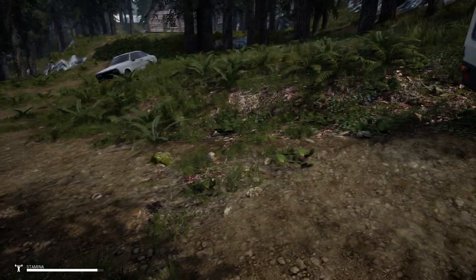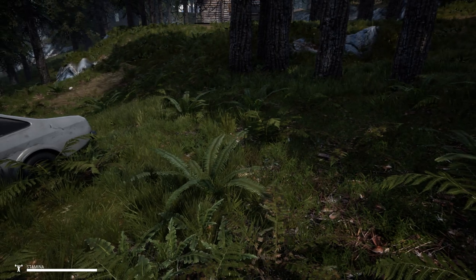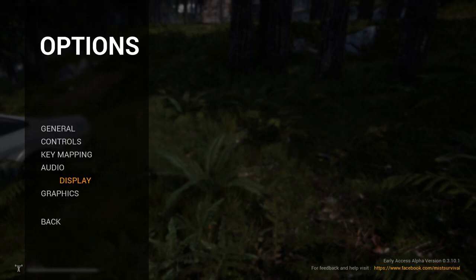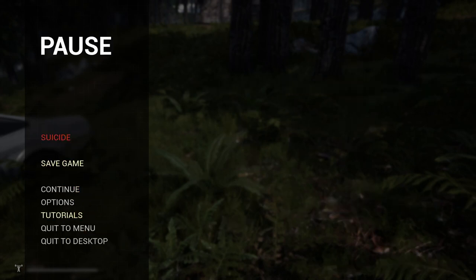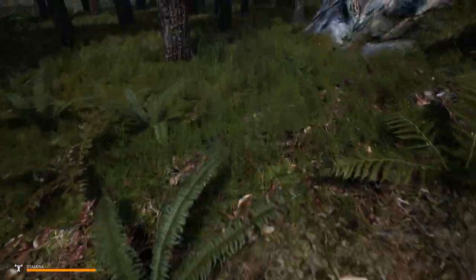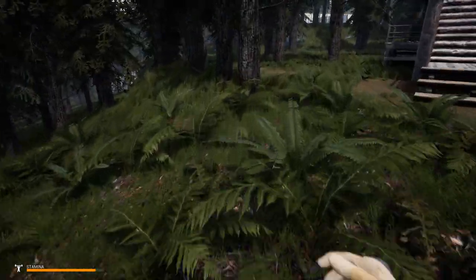A little trick you can do when looking for things on the ground: you can go into your menu, go down to options and graphics, and turn the foliage all the way down. I wouldn't do that though — I'm not going to do that just because I think the game looks better without it. If I absolutely need to find something I'll turn it off, but early in the game we want this game to look good. It's an awesome game.